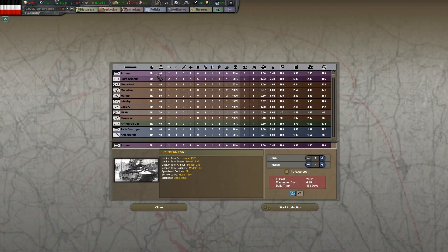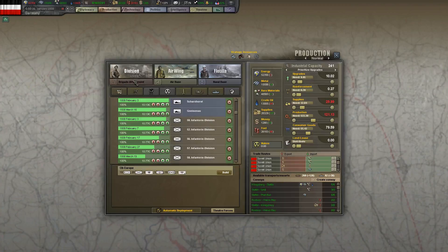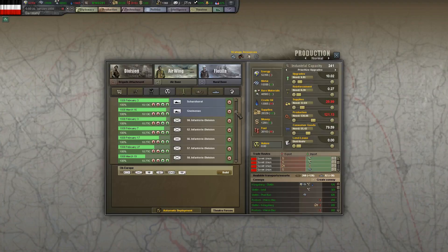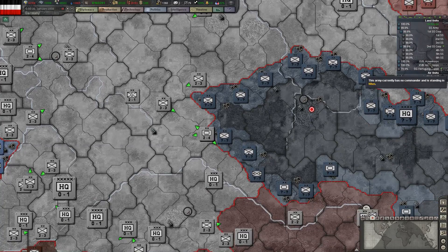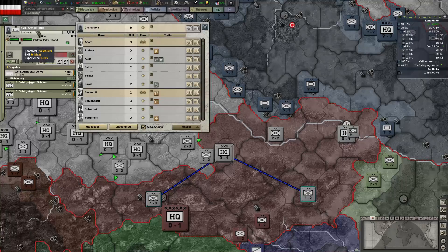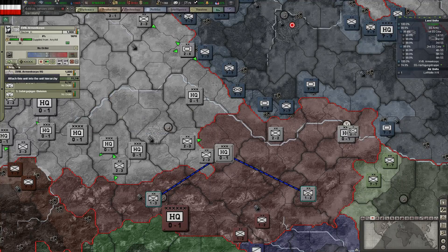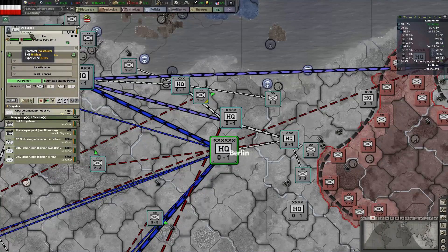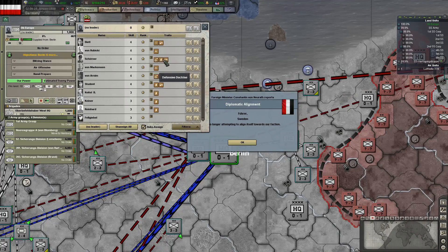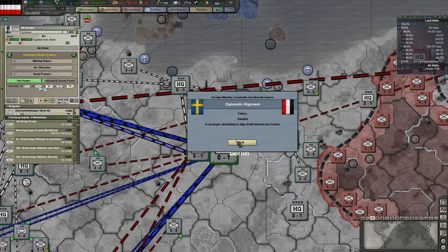I'll have to build the brigades and everything for the new division: armor — just need one; tank destroyer — one; and engineer — one. These other two can join into any group, it doesn't really matter which. I'll give them a general. And actually Oberkommando Europe should have a general as well — give them someone good. Sean is good. Big promotion for him.